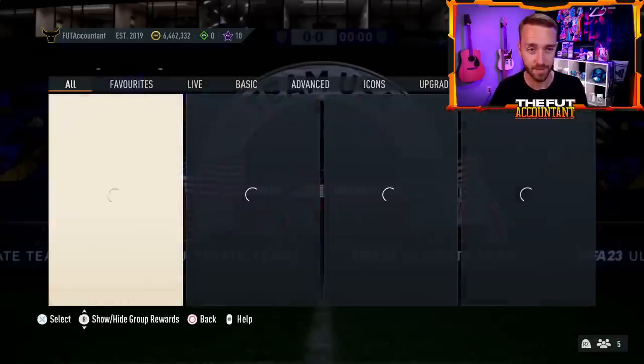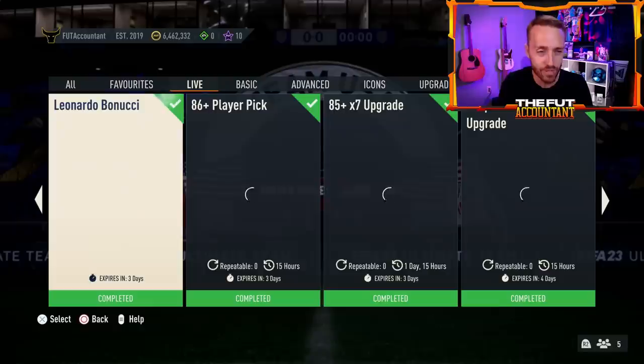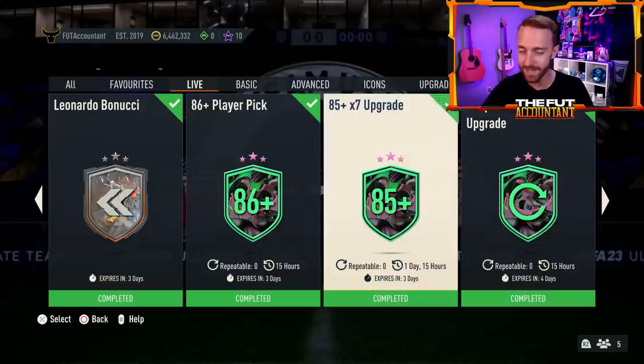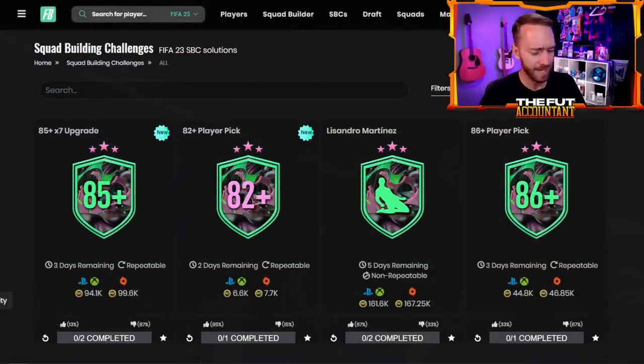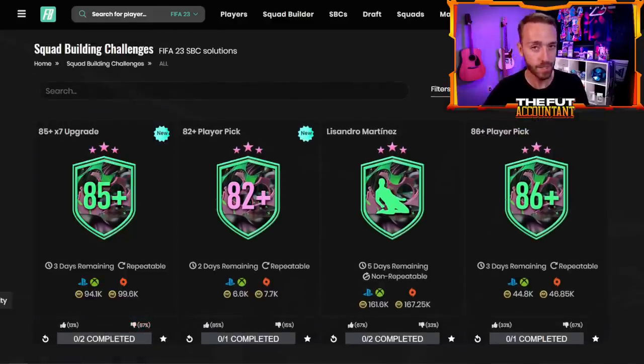Now also yesterday, the 85 times seven SBC. I think this is worse than the 84 times 10, and it comes down to the price of this SBC. This is the only other SBC that we had yesterday, and we're not even able to do it again today on Tuesday — we have to wait until Wednesday. An 84 rated squad with three 85s, and 85s are exploding on the market because of this. Then an 86 rated squad beside that is crazy for an 85 times seven, which is undoubtedly going to give you at least three or four 85s. It's an 87% down-voted SBC on this game.